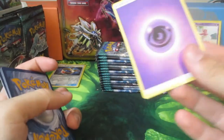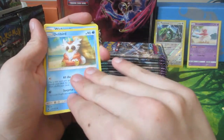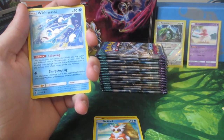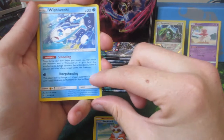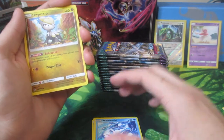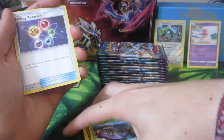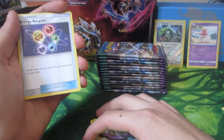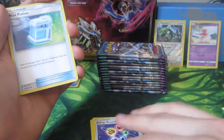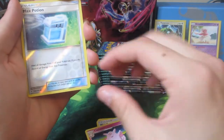We have a Mudbray, Delibird, Wishiwashi. The better Wishiwashi because of the ability - you can actually swap it for a Wishiwashi GX in your hand. That's really good. It's Jangmo-o, Wimpod, True Energy. The Eevee. We have the NG Recycler, Max Potion, Clefable, Reverse Holo Max Potion.